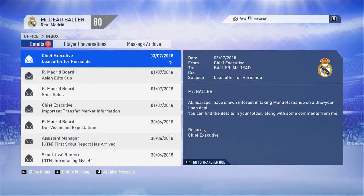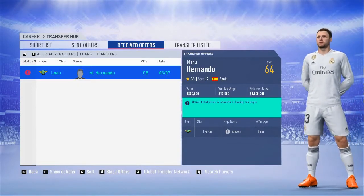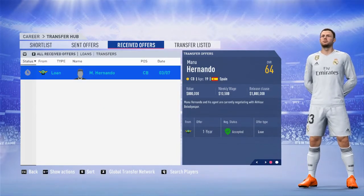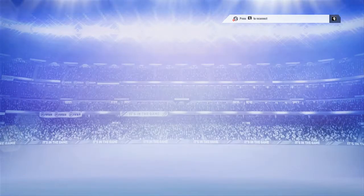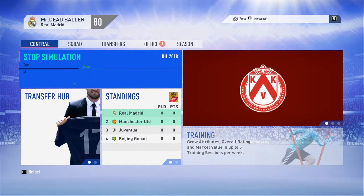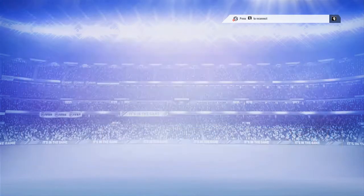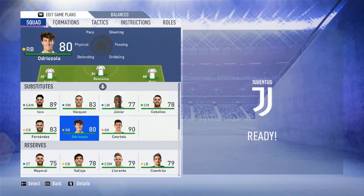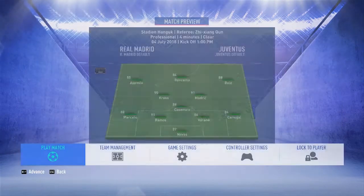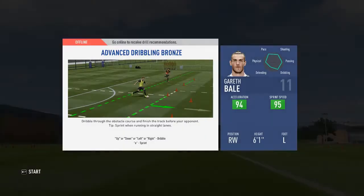We got a loan offer for Hernando — he's 19 years old, overall 64, center back. Let's send him on loan. Our first transfer is going to happen. Here we go guys, our first match against Juventus. Isco on the left, Bale on the right, and I brought Vinicius Junior to the bench as well. Real Madrid vs Juventus — going to be an amazing game.